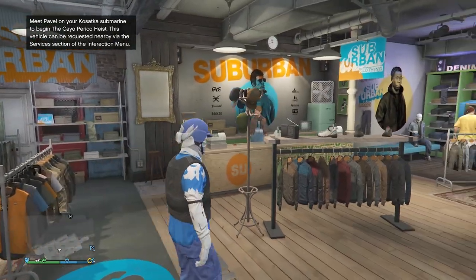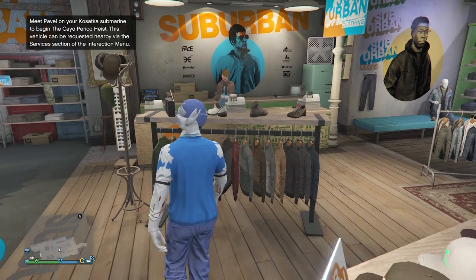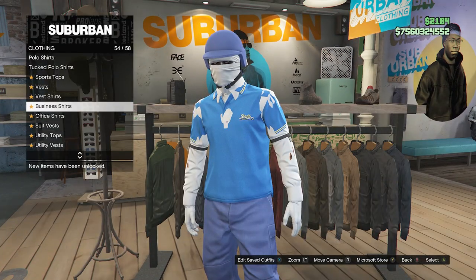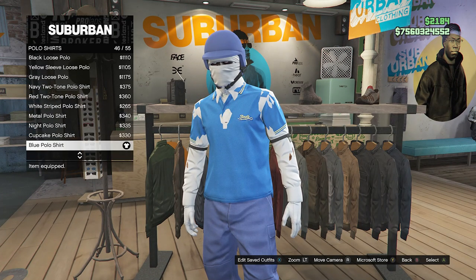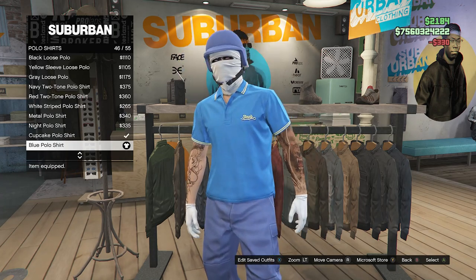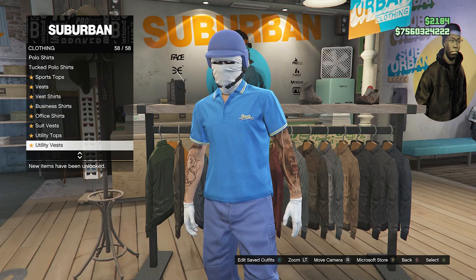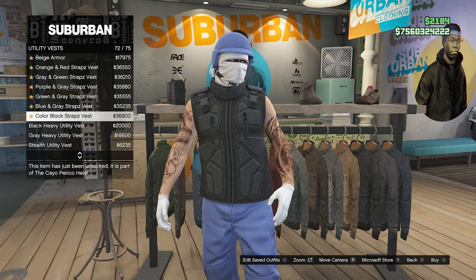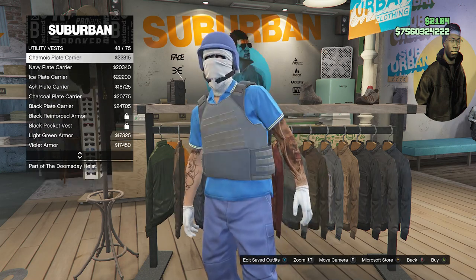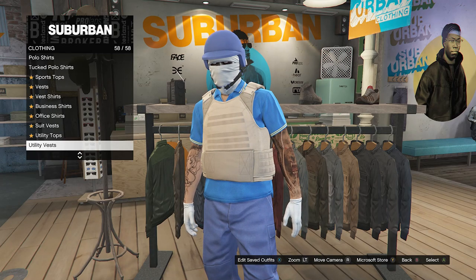Now to make this outfit, after you are at a clothing store, you're going to walk up to the front counter. I'm going to take off the body armor real quick so I can show you guys the top. You're going to go over to your tops, scroll down until you find polo shirts on slot 49, and equip the blue polo shirt on slot 46. After you equip this blue polo shirt, back out of polo shirts, scroll down to the bottom until you find the utility vest on slot 58. Click on utility vest and look for the peach plate carrier, which should be on slot 43 or slot 44. After you've equipped the peach plate carrier, back out of the tops.